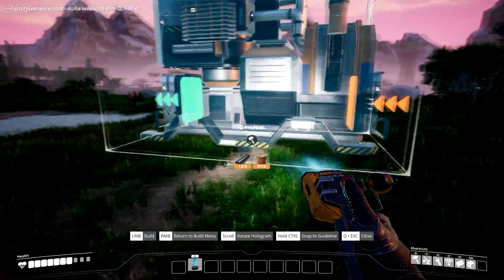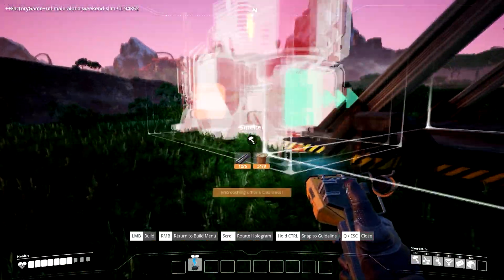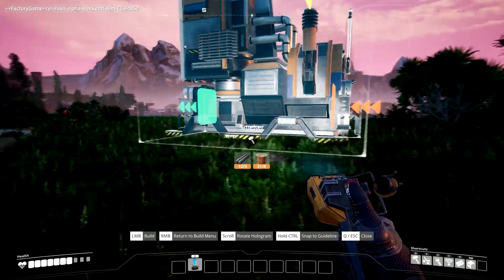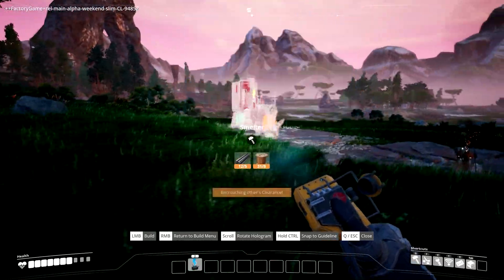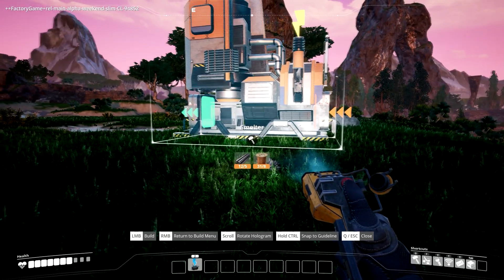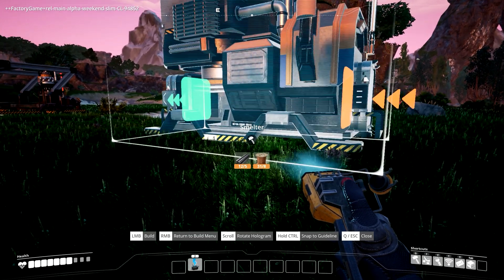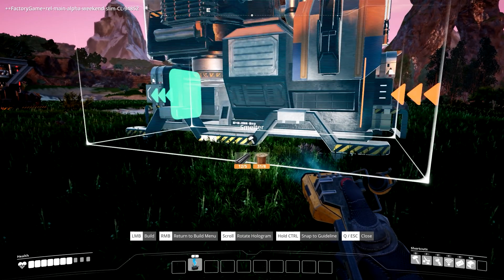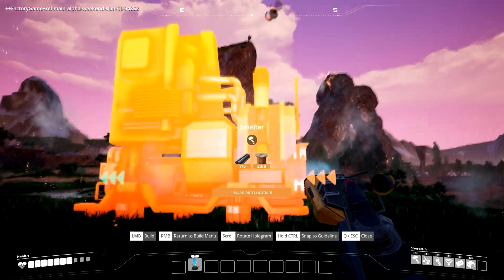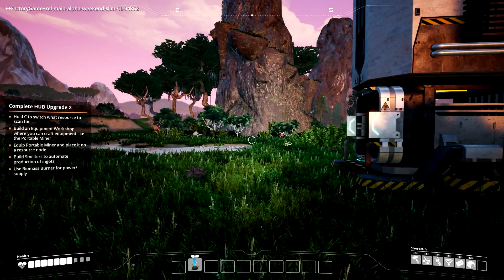I wonder — the iron is this way, so iron comes this way. I'm just looking at it — the power goes through the top by the looks of it, and the conveyor entrance when we have conveyors will go to the right, and to the left the blue one looks like the exit. So I'm just going to go like this and place that down. Nice! Build smelters to automate production of ingots.